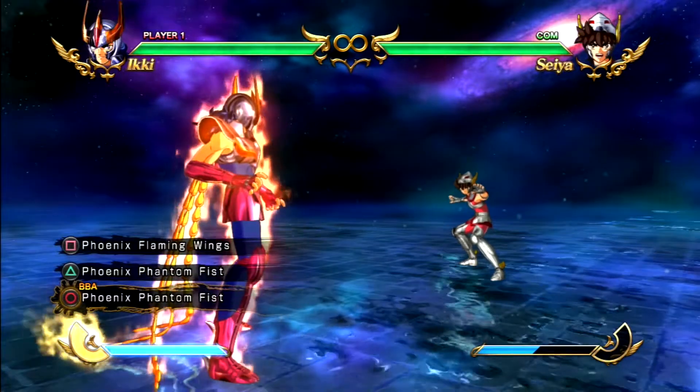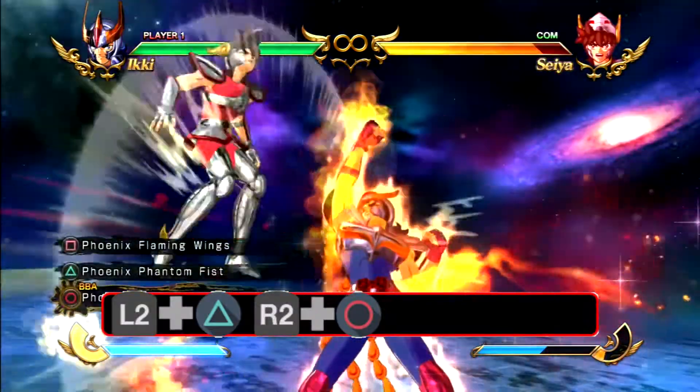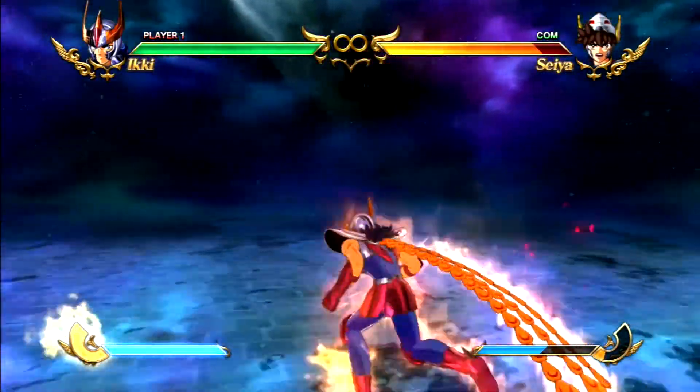To land Phoenix Phantom Fist with Ikki, it's actually easy. Do L2 Triangle and then do his ultimate Big Bang Attack right away. He'll always hit.